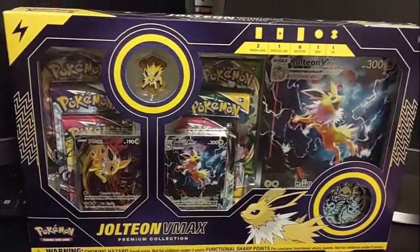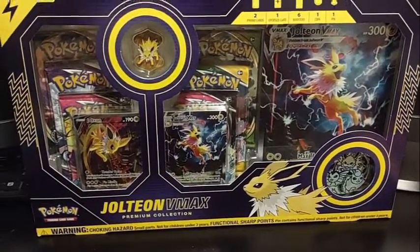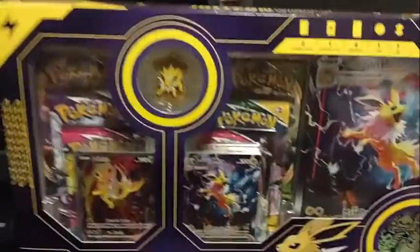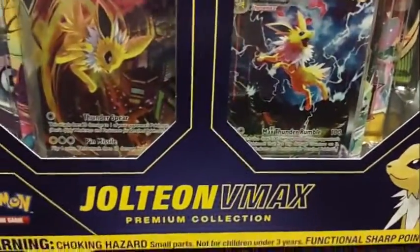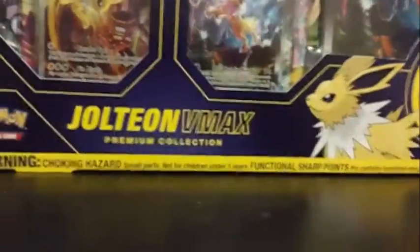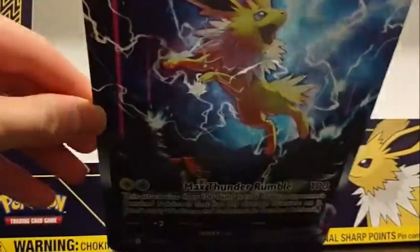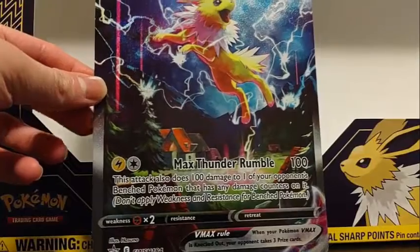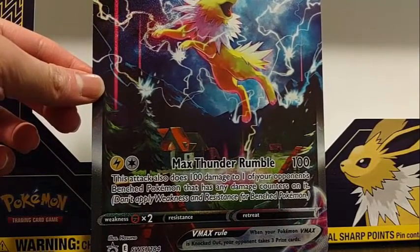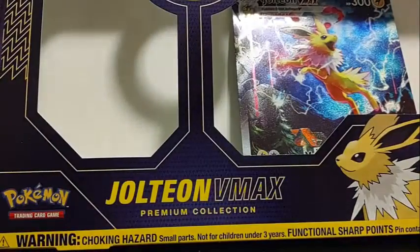Hello everyone, this is Sparkle here, welcome back to my Pokemon TCG unboxing. Today we've got the Jolteon VMAX premium collection box. It has two alt art promos for Jolteon V and Jolteon VMAX. We've got the Jolteon VMAX Dunder Rumble - 100 damage. This attack does 100 damage to one of your opponent's bench Pokemon that has any damage counters on it.